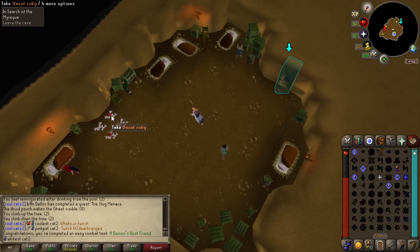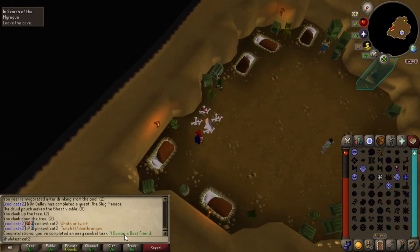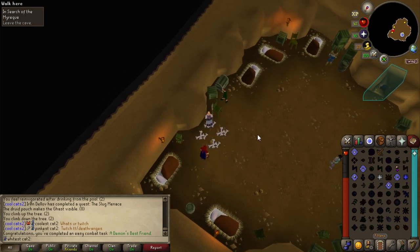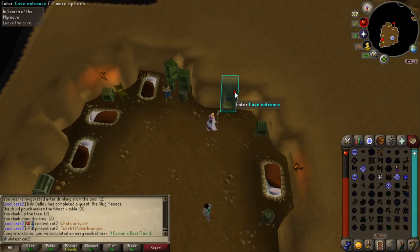So I'm doing In Search of the Miracle quest. I just killed the Hellhound and I just completed an easy combat task — Demon's Best Friend. I don't know what that is, but maybe it's classified as a demon. It was a Skeletal Hellhound, whatever it was.